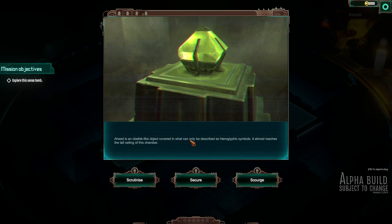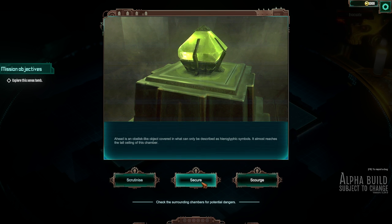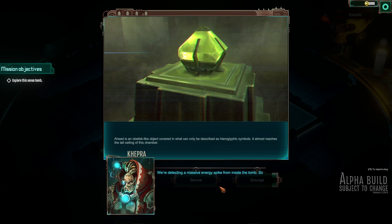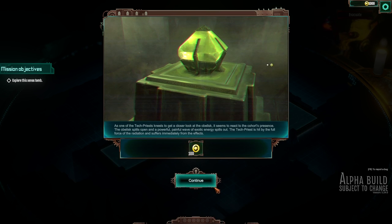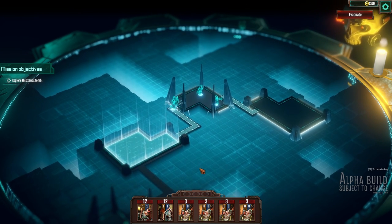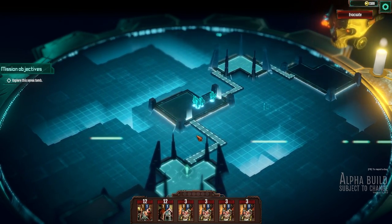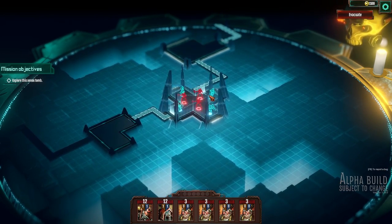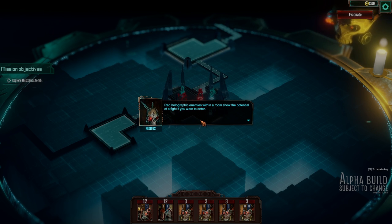Ahead is a monolith-like object covered in what can be described as holographic symbols — it almost reaches the tall ceiling of the chamber. Let's go scrutinize. We're detecting a massive energy spike from inside the tomb — something huge is happening. As one of the tech priests kneels to get a closer look at the obelisk, it seems to react to the cohort's presence. The obelisk splits open and a powerful, painful wave of exotic energy spills out. The tech priest is hit by the full force of radiation and suffers immediately from the effects. Very interesting — because I know it's turn-based but we've got Necrons here now. Red holographic enemies within a room show the potential of a fight if you were to enter.